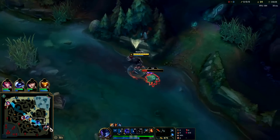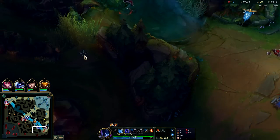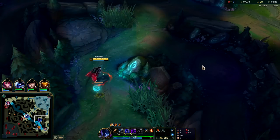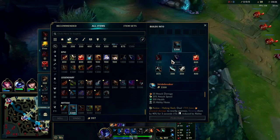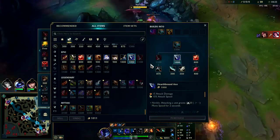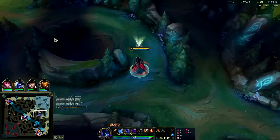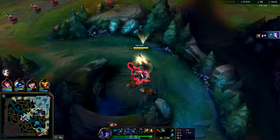Bot lane is looking very very gankable — they're shoving all the way up and Jinx is missing enough HP to make this really favorable. But they're reacting, it's warded. We'll just continue the full clear; we're back where we started, we don't need to reset for items since we're already here. On your first item back you're usually looking to get a Hearthbound Axe — the extra mobility it gives is really nice. Iron Spike Whip isn't a bad item, the Hearthbound Axe is just a little bit better. Belveth's on the top side, I could invade her bot side jungle right now.